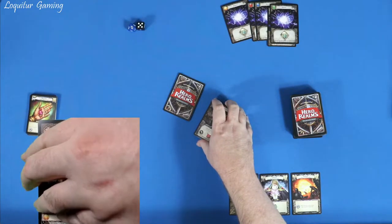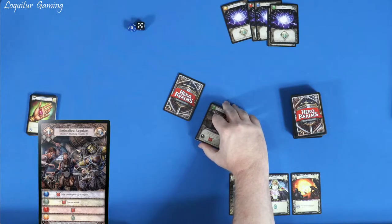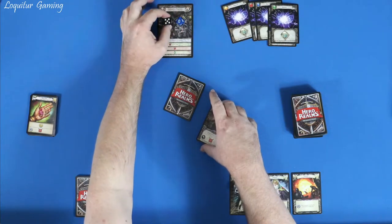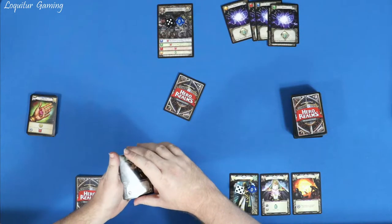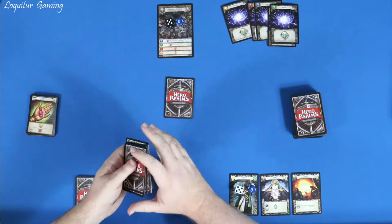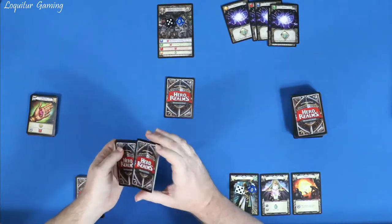I'll throw the master over here real quick. The blue ability is one damage to the combat pool, stun your highest champion. The green is two to the combat pool and discard a card. Red, which is also his favorite, is three to the combat pool, and gold is he heals two. I had a question when I was reading the rules — the health says it's 50 as the starting health, but I couldn't find anything that says it's the maximum health. So I'm going to play that you can go up past your starting hit points.